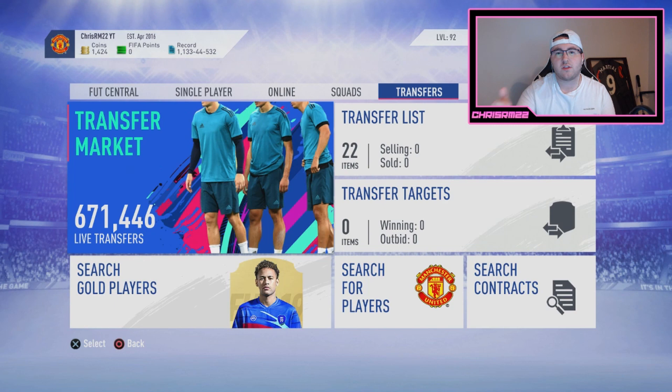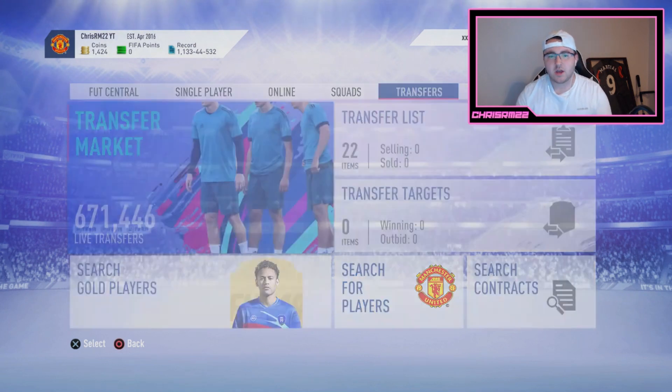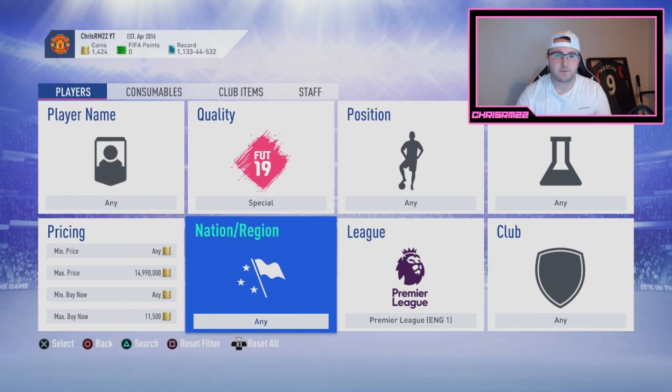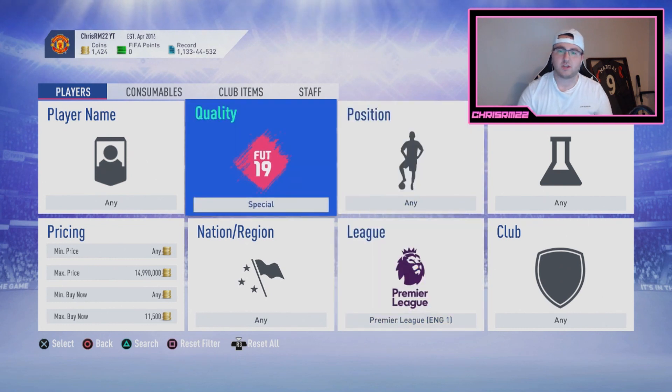Depending on the hour they release the web app on the 18th, it's going to be key for you, because gold cards may be in packs for a couple of hours and then they'll release Team of the Week. If gold cards are in packs for a couple of hours and you can get on some coins, maybe buying a couple of those players could do really well — they're going to be out of packs for a week and they weren't in packs for that long, so they'll be among the rarest items in the game. We still don't know the exact times the web app or EA Access is going to be released.